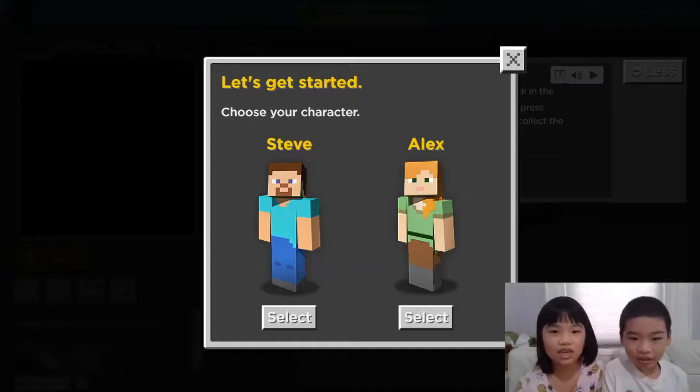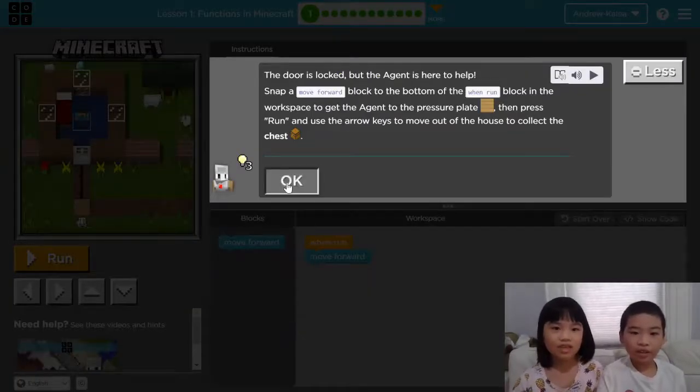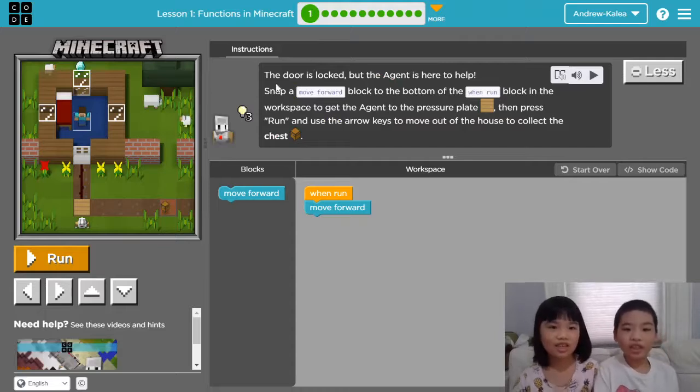We're going to choose Steve for our character — you can select Alex if you want. This is the first course and it says the door is locked but the agent is here to help.